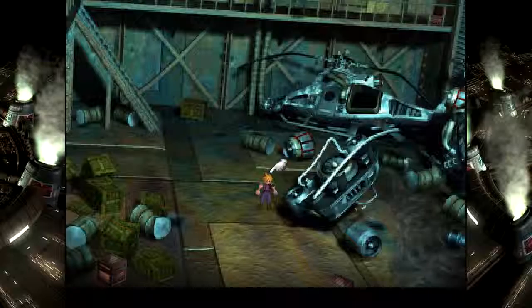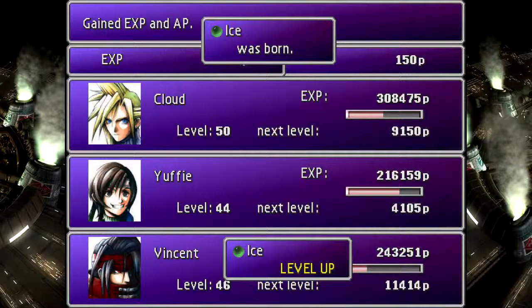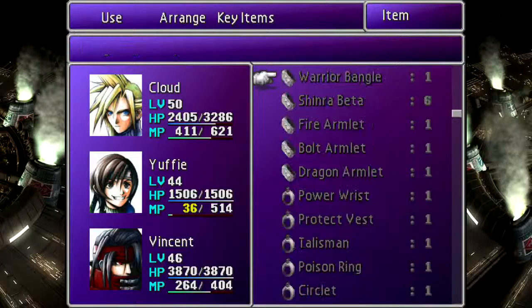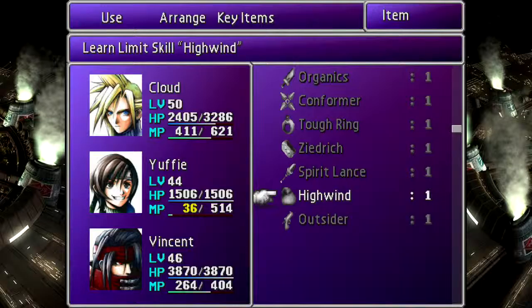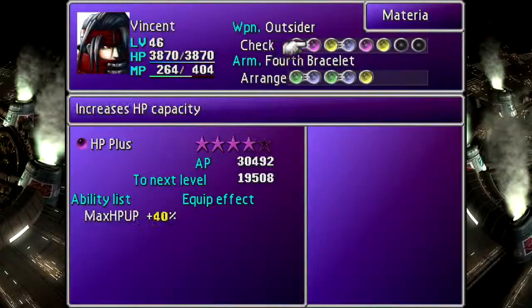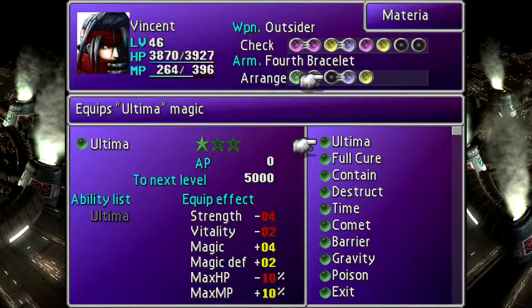Let's go open those last couple of boxes and then GTFO. We got High Wind - awesome. We'll look at that in a minute. Ice just maxed out and we're getting lots of these all of a sudden. Last one - Outsider. I have no idea what that is. But I do know what the High Wind is - it's apparently a gun. How does that compare to your current gun, Vincent? I'd say fairly well. Let's do that. Also, don't need Ice anymore.